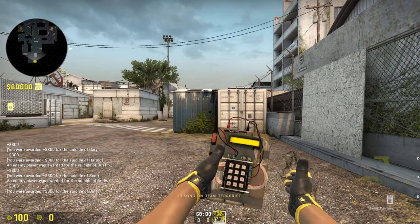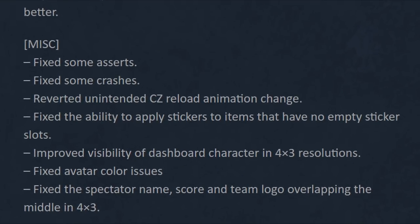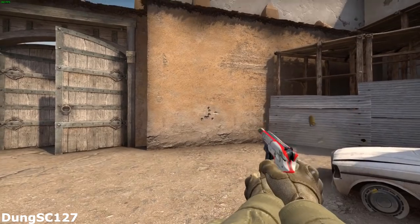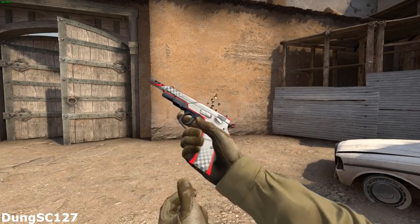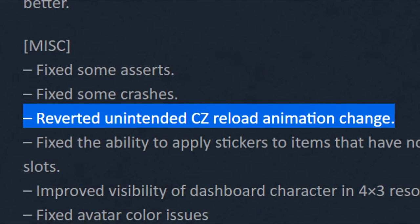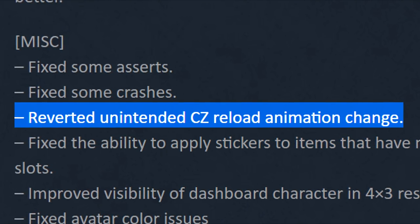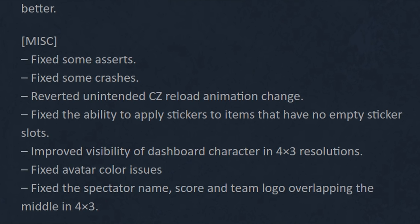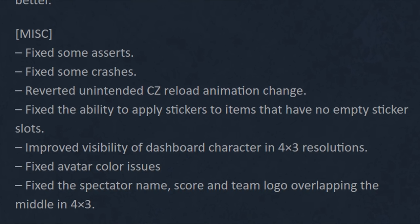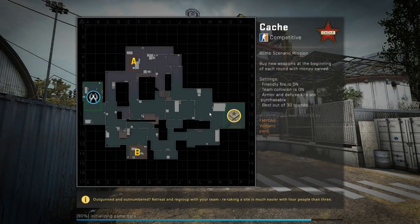And then they've updated the drop shadows from colored HUD elements. Under this part of the update there were mostly fixes. Maybe you noticed that I didn't cover the new CZ reload animation in my previous video — well, they changed it back to how it was before, as it was unintended. Some people here will be happy to see that they fixed some 4x3 issues. And finally we got some radar improvements — that's pretty much the update.